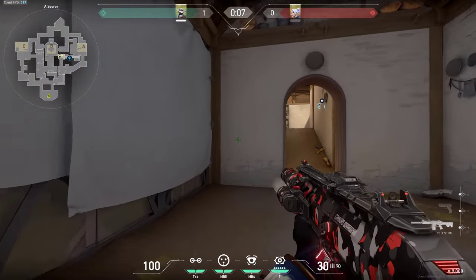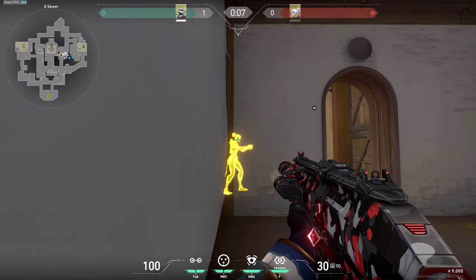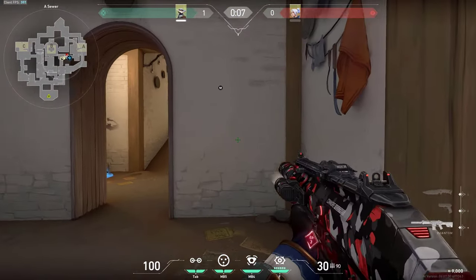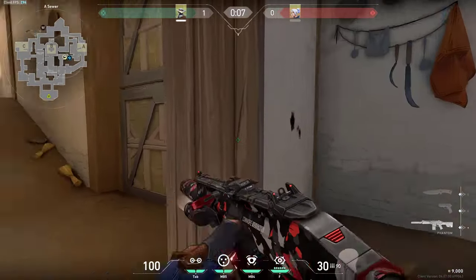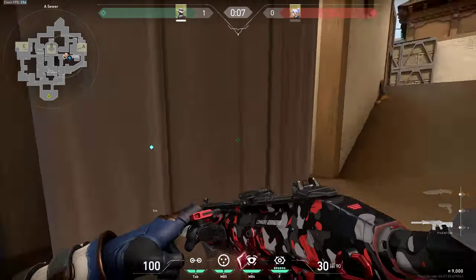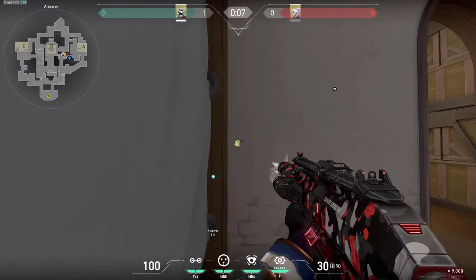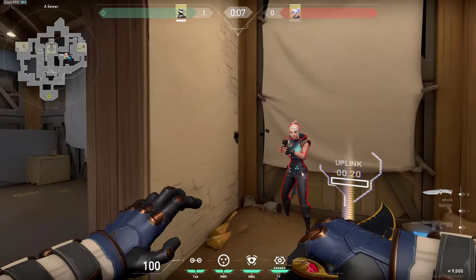If we move on a bit lower into the series, you will still only need your Phantom or Vandal and you can still wallbang the guy right here who can be all the way in this corner or even in this corner just right here. As you can see, you can wallbang there, and you can do that on the other side as well. So if you know that there is someone here, you don't have to peek them — just simply go here and shoot in this area to try to kill them very simply.